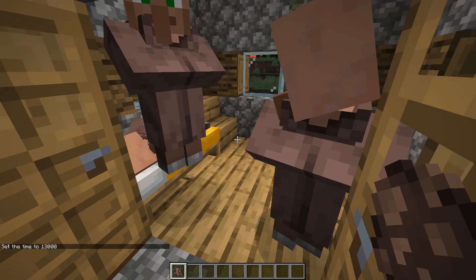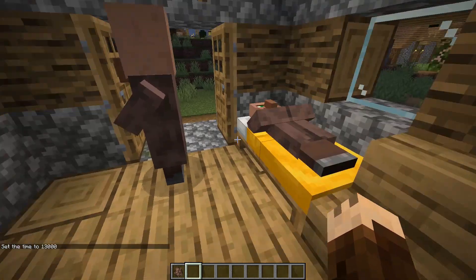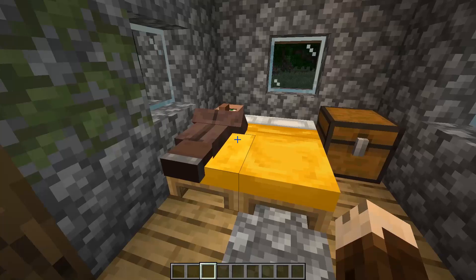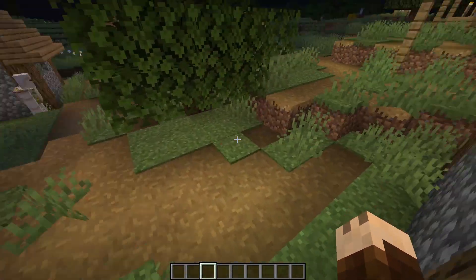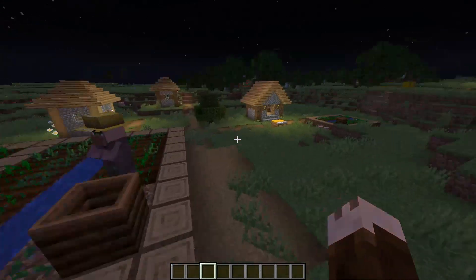So if we take this tonight, they should wander out to get their own bed. It also looks like smaller villagers can occupy beds, and therefore some of the other villagers won't go in.